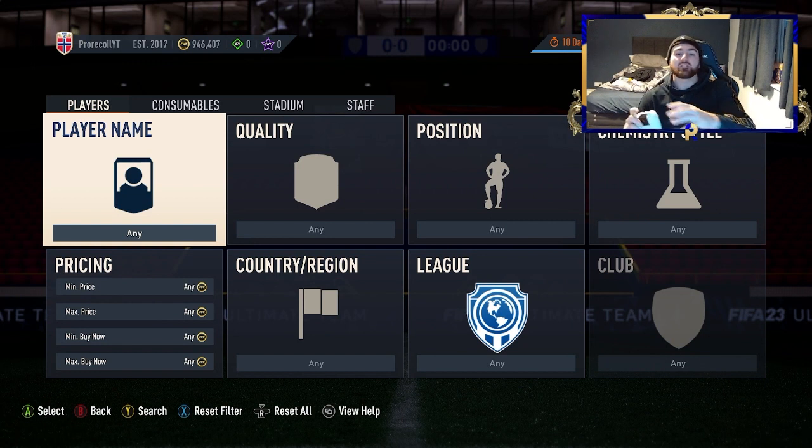First of all, you might have zero coins. There are a few ways to get yourself to around 1,000 or 2,000 so you can start doing filters. You can play a squad battles game, do some div rivals, or do some of the moments because some of them actually give coins back. If you don't have time for that, just go through your club and gut it — you'll find a badge, some contracts, things like that. Get rid of them and get yourself to around 1K.